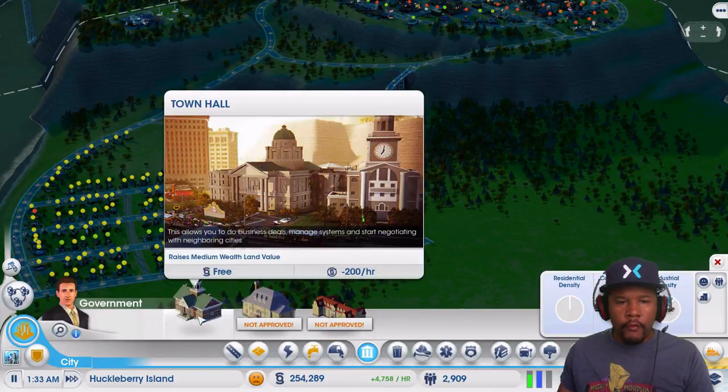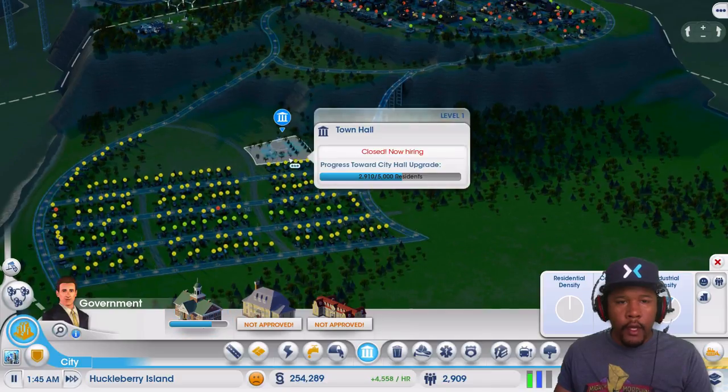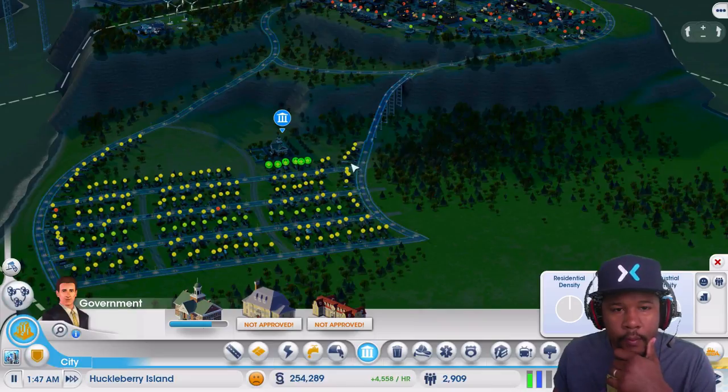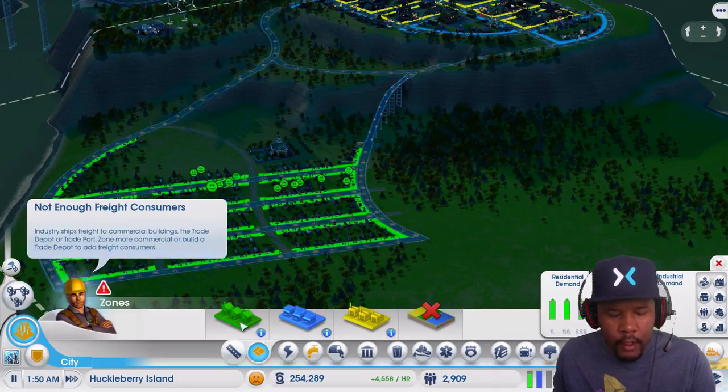First thing I want to see is did I create enough room for what I want to put here? Looks like not quite. So if I put the city hall here, right here, that would be the perfect place for it. We're going to go ahead and do that. And all that stuff will probably just get rid of it or something. But anyway, it makes a lot of people happy.